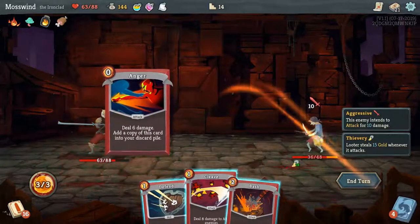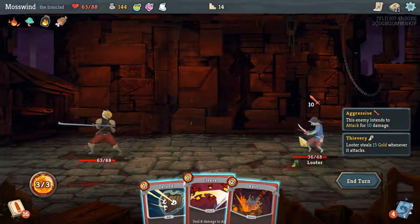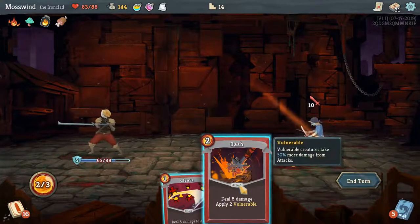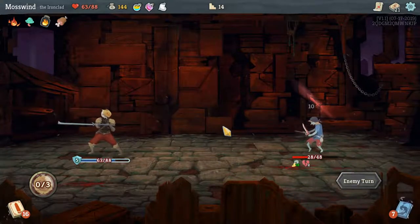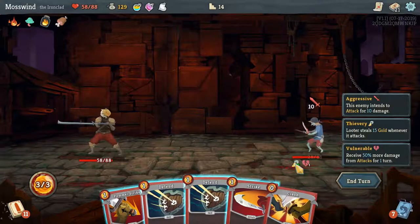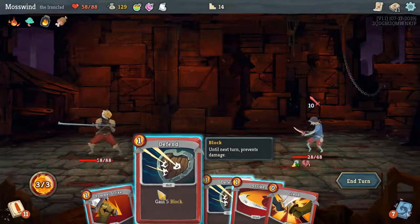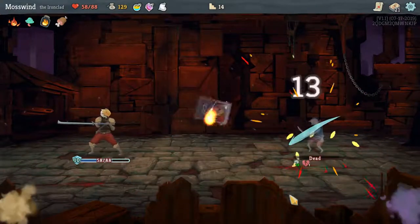This guy can be annoying. What he does is he steals gold from you every time he attacks, but then he'll run away — just like other looter type enemies from other games. Really, you just have to take him down as quick as possible. There goes my gold. Let's defend twice, and then Clash, and then Pommel Strike, and he's dead.